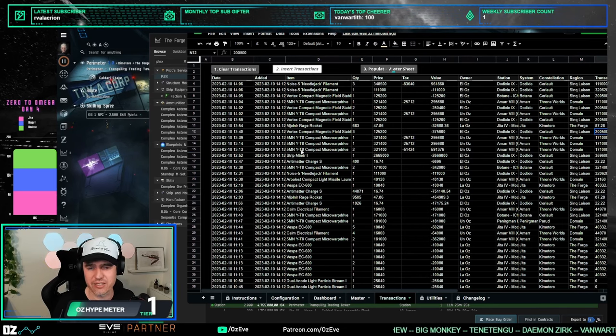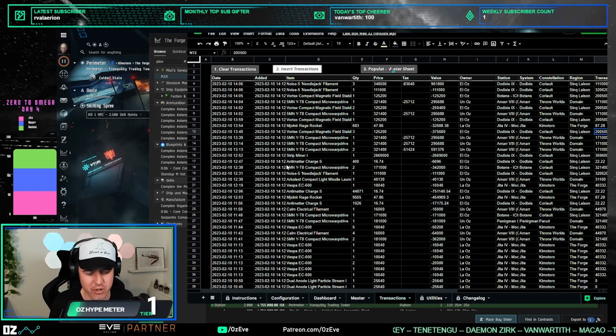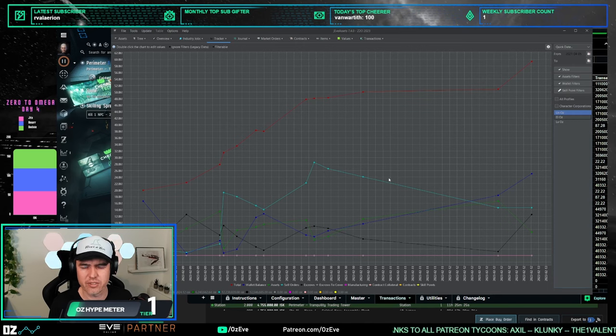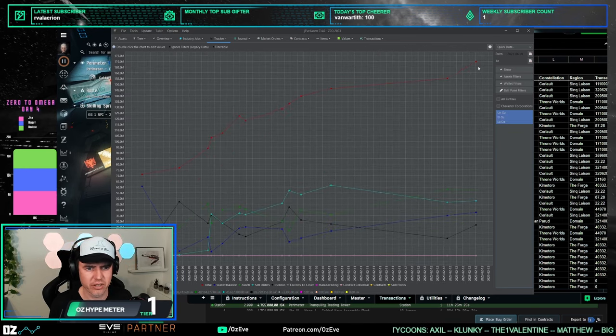This is the OZ community spreadsheet I'm using to track my progress and check my profits. You can download it by typing '!sheet' in chat. To update it, I go to Jita Assets — here it is — and this is the Jita Assets graph, which is a bit difficult to read in dark mode, but you can see we're around 170 million in net worth across all characters.